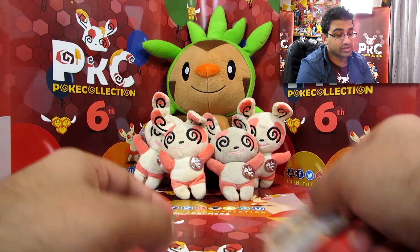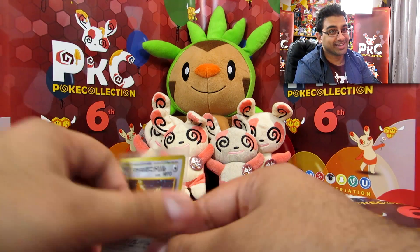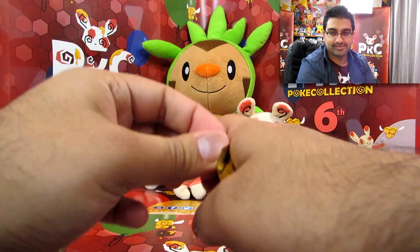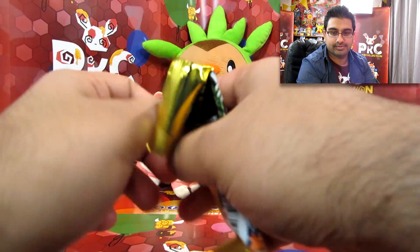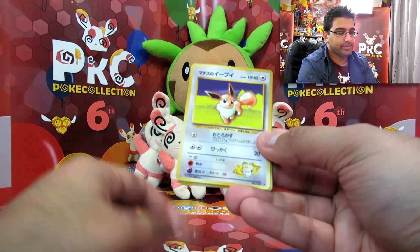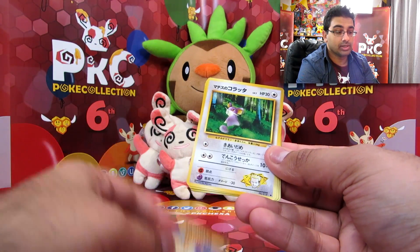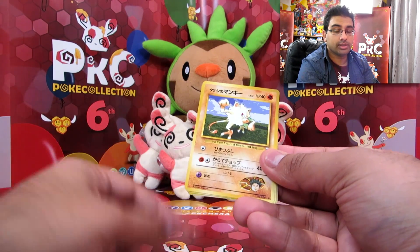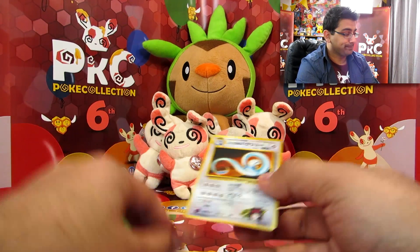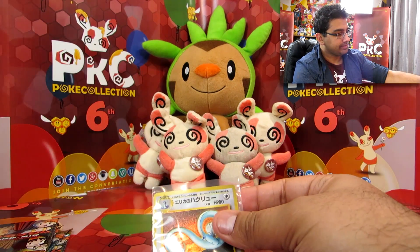I corrected myself, and that is Lieutenant Surge's Fearow. I was going to say Fearow again. We've got Misty. Eevee. Weepinbell. Golbat. Misty and Horsea. Rattata. Oddish. Mankey. Poliwag. And a Dragonair holo — another Dragonair, no Gyarados appearance. That's Erika's Dragonair, by the way.